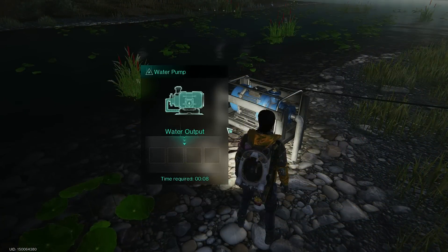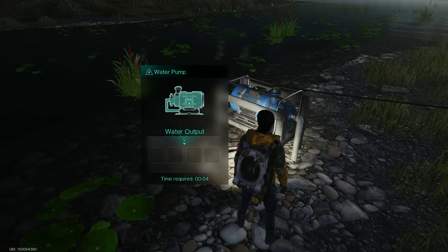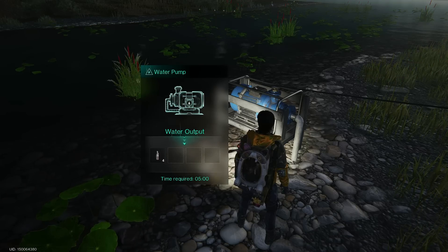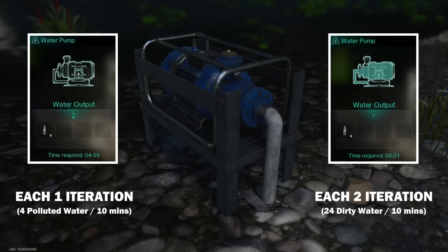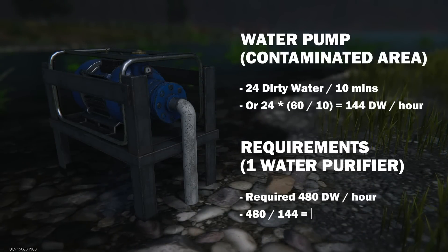As for contaminated areas, your pumps will also extract polluted water. To extract dirty or sea water, pumps should be placed as close to the water source as possible. In this case, during each first iteration the pumps will extract 4 units of polluted water, and during each second iteration, 24 units of dirty or sea water. Simply put, we will extract half as much dirty water, which means we need 4 pumps instead of 2 to fill the production capacity of 1 water purifier.